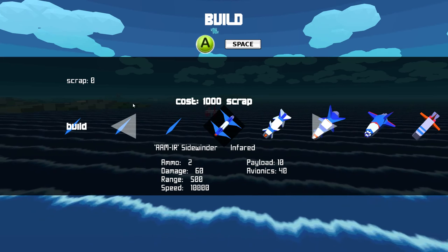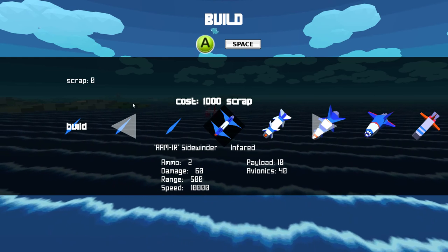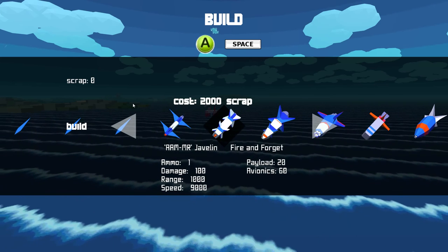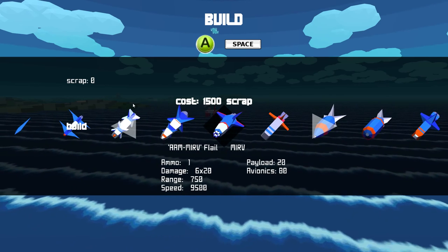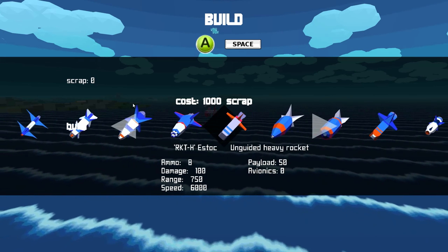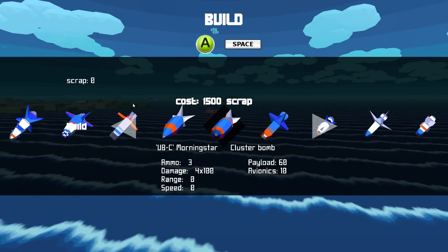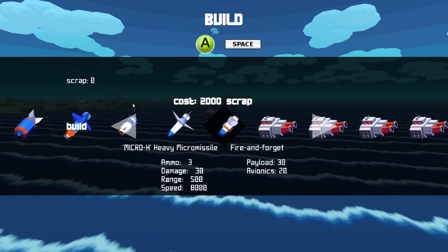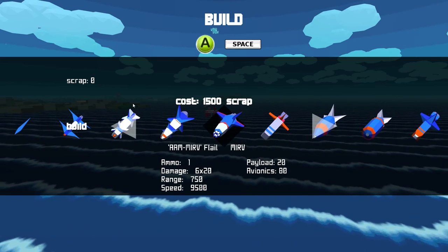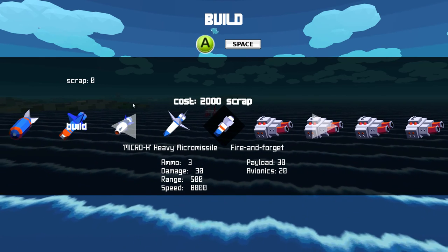It's really important that if you're going to be using a weapon, you know what kind of weapon it is. For example, the sidewinder can be a bit tricky to use. Fire and forget means once it's locked and you've fired it, you don't need to do any kind of aiming. There's semi-active, there's the MERV which splits into multiple missiles that can lock on to multiple targets, there are unguided weapons with no guidance system, cluster bombs, air-to-ground, and all sorts of things. It's important to know what kind of weapon you're using so you can use it to the highest effectiveness.